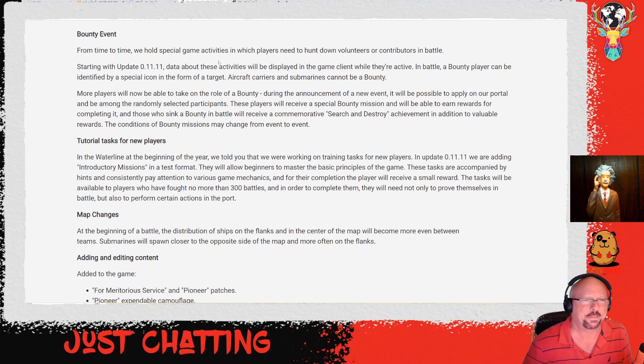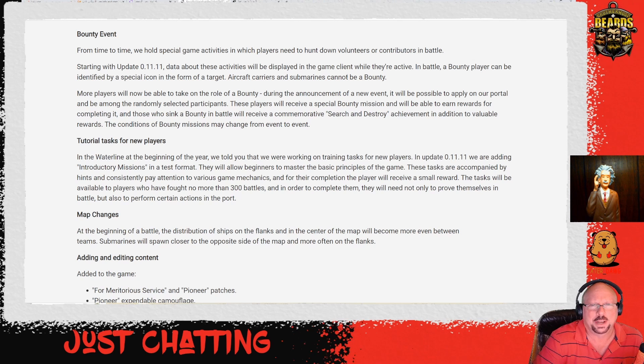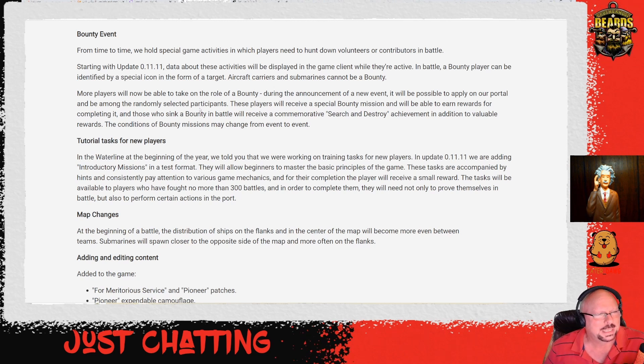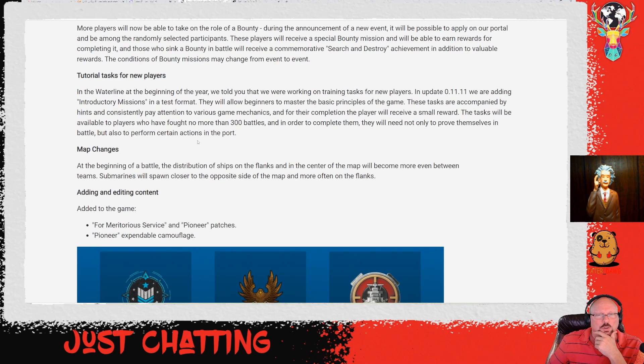For the bounty event, you can volunteer to be whatever it is that people are trying to hunt down. Players will receive a special bounty mission and earn rewards for completing it. Those who sink a bounty in battle will receive a commemorative search-and-destroy achievement. Conditions of bounty missions may change from event to event. It doesn't say whether it's a 'sink the Santa' or something else — not entirely clear. Tutorial tasks for new players are also being added in the Waterlight beginning, with introductory missions in a test format.